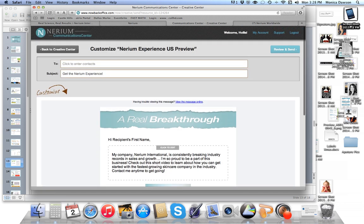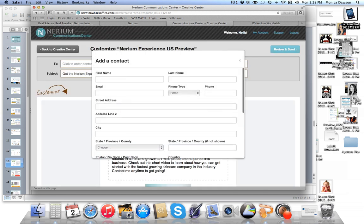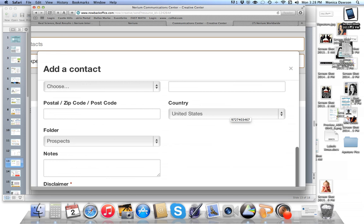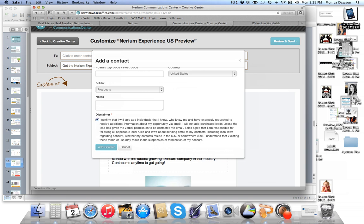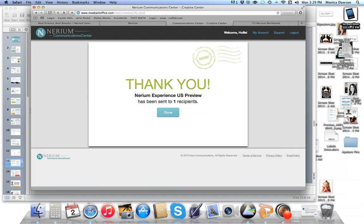To send to a contact, click to enter a contact and it pops up the recipients. If you don't see the person you're looking for, simply click Add a Contact. You only need to fill in the first name, last name, email address, and I'd suggest the mobile number as well — this gives you the ability to text them later. Once done, it automatically files this person into the prospects folder. Then click send, review, and done.